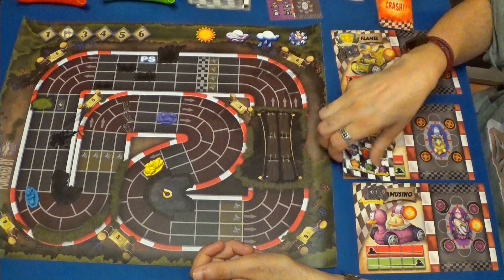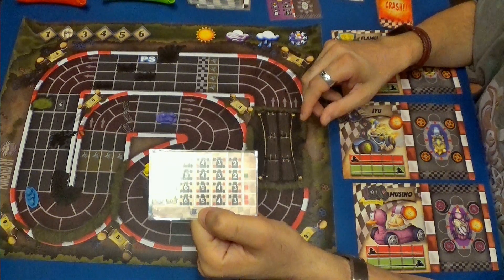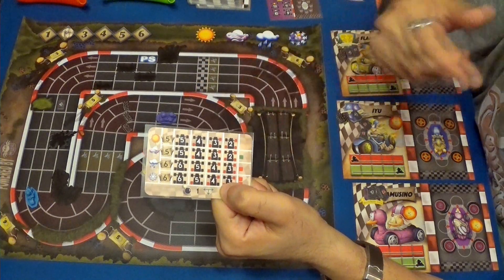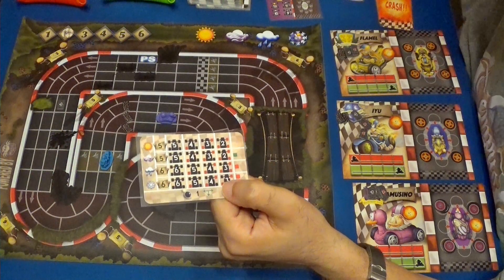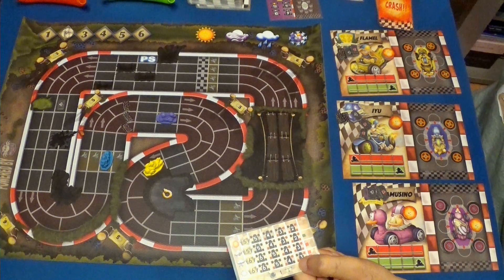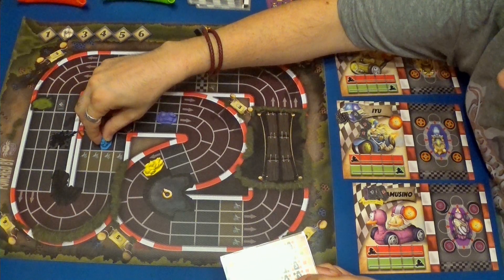Ahora toca IU, que le encantaría volver a tener el turbo, pero no lo tiene. Lleva máxima seis y no va a usar los frenos que puede usar. Puede usar una bomba. Una, dos, tres, cuatro, cinco. Gana un cristal. Y seis.